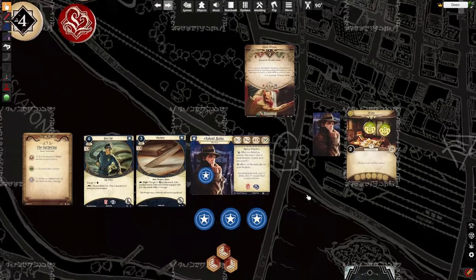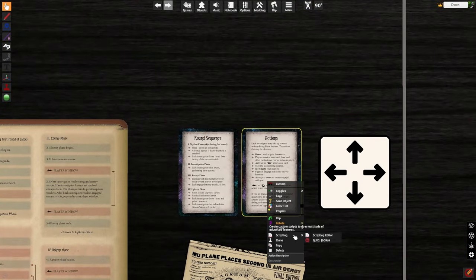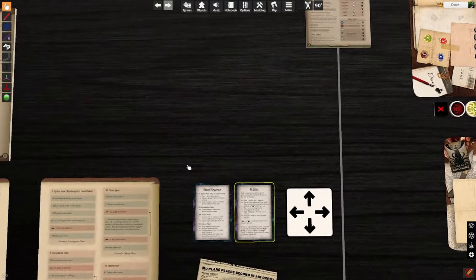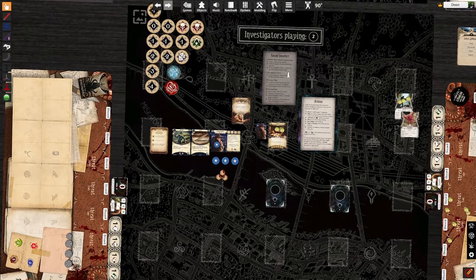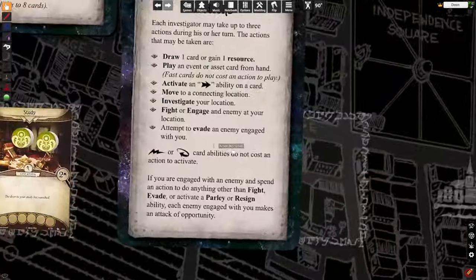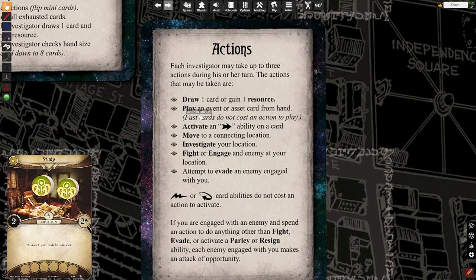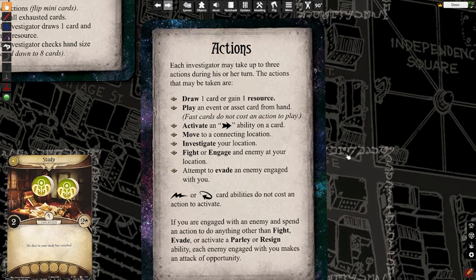In this particular moment, we are going to be engaging in a fight action. I want to come down here and clone this card for reference, and clone the ghoul as well, to sort of follow along in the phases. If we come over to the actions we can take, we're going to be focusing on the ones that require skill checks: that's investigate, fight, and evade. Those three actions are always going to require some kind of check. Most of the time, activating a trigger does as well, depending on the card.